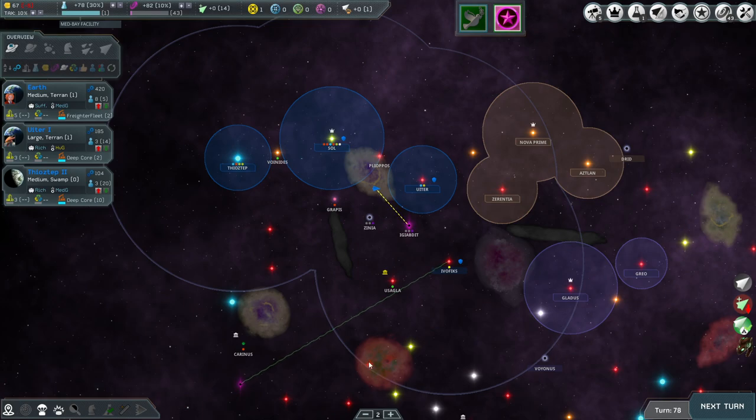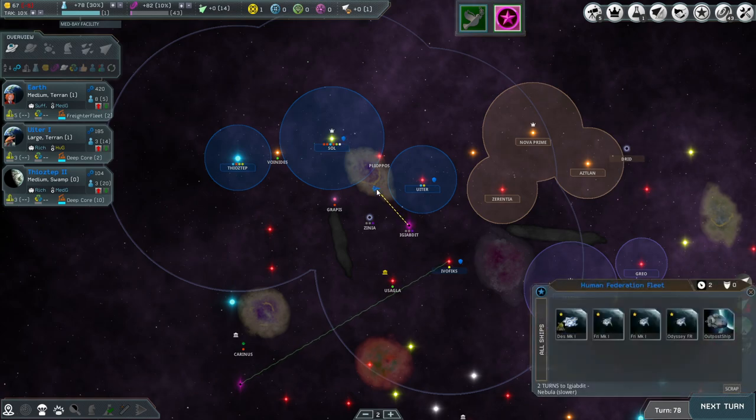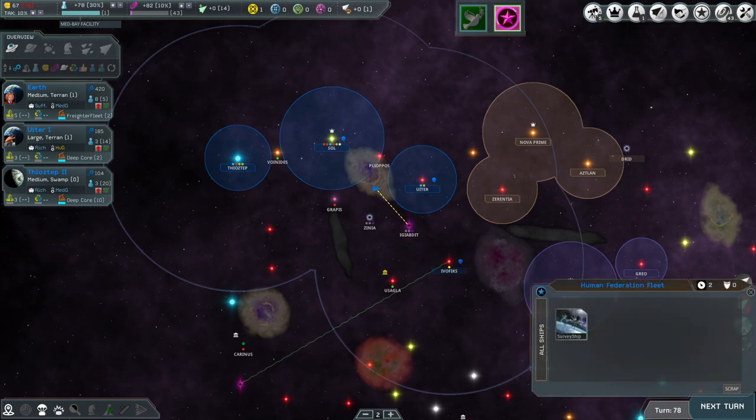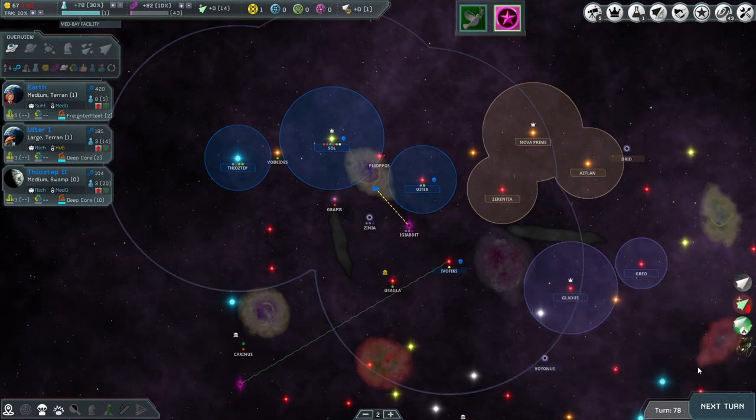With this we can reach all the way down here — not too bad. Our fleet is sitting here. We have a survey ship with one turn reduction. I'm going to hold off sending him down there — you have to be careful when first coming to a system. Make sure you don't send someone without weapons; if they get attacked by a space creature they're automatically eliminated.